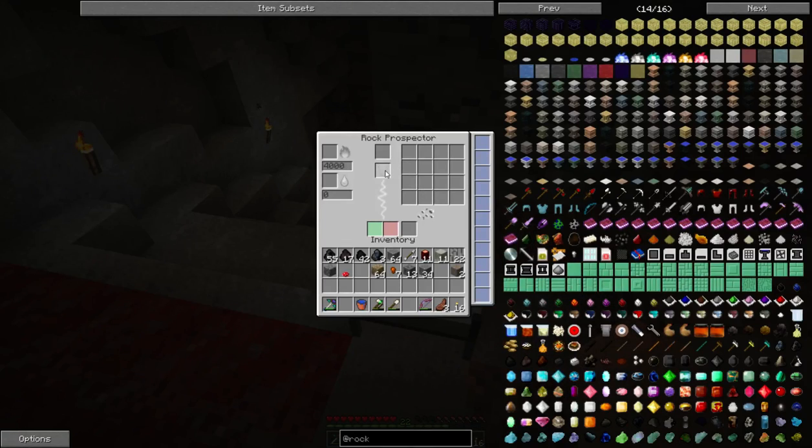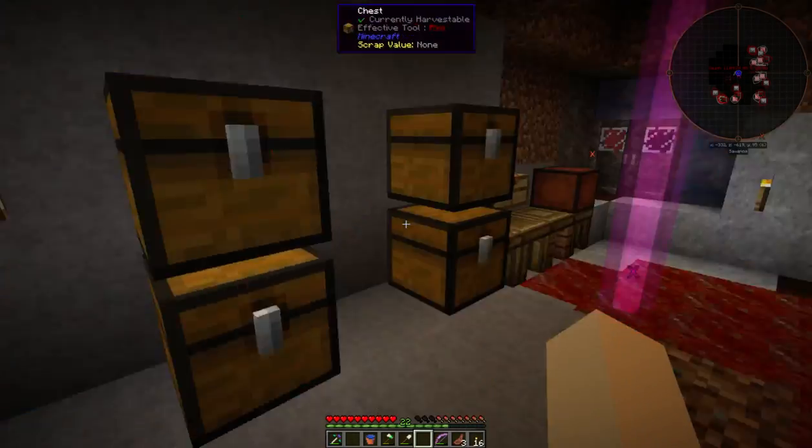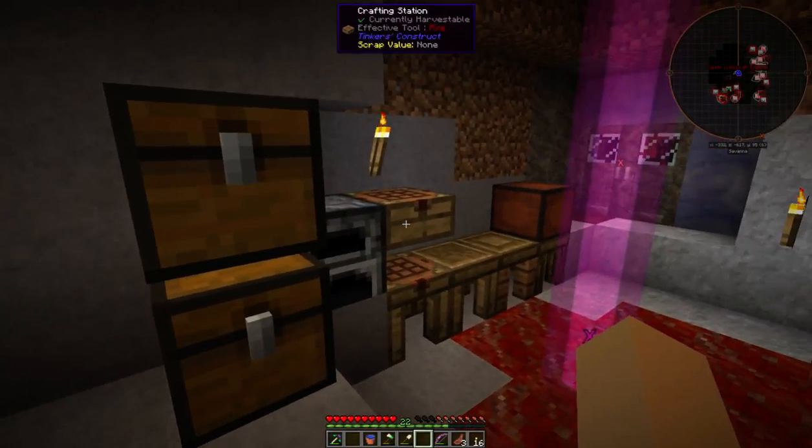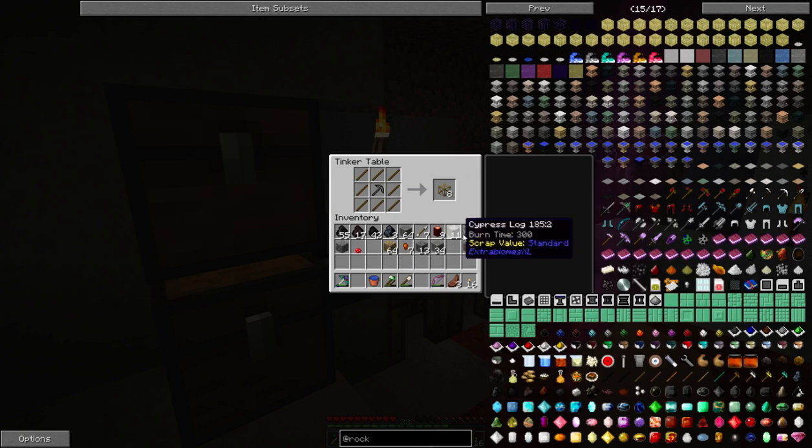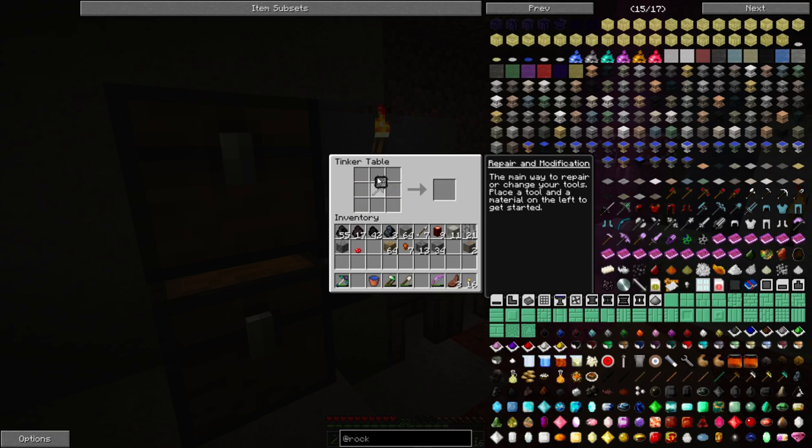So that looks like that to me. Let's look at this other thing and see if we can figure anything out — and it is a sieve. Wait a minute, what is that? Open Block scaffold. So we've got our sifting grid.